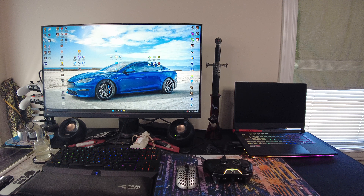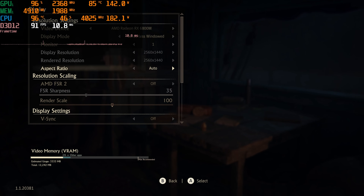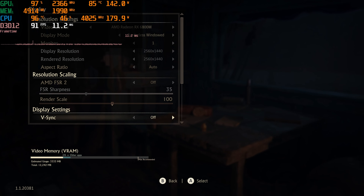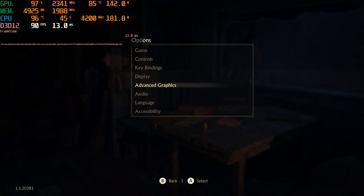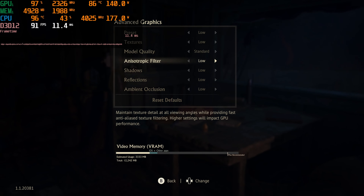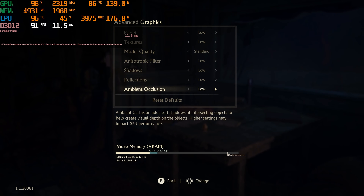There's nothing else to really say. So let's hop in and look at some settings, shall we? Starting off our 1440p gameplay here. We'll do FSR at the end. There's no V-Sync or nothing like that. So now let's show the advanced graphics. We're going to start off on low like we usually do. Except for on the Steam Deck — that one we reverse it just for fun.